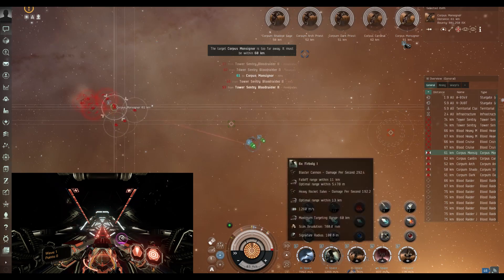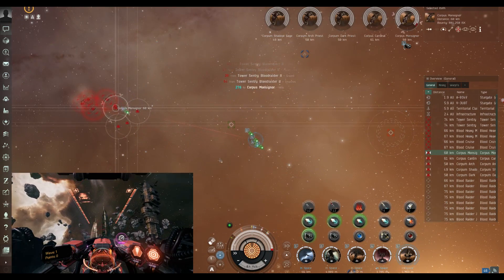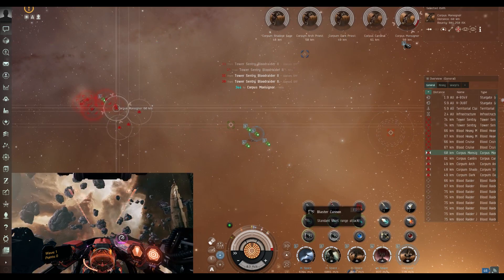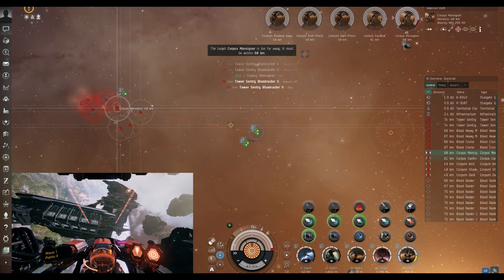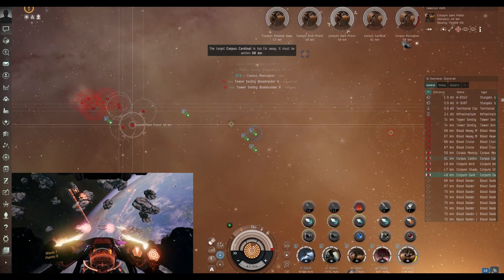Secondly, we'll talk about why on earth Valkyrie is not linked to EVE still. I know there's a massive coding challenge with that, but imagine if there was a window in your ship where you could actually fly one of the fighters. All the code is there — it's just about how you interpret the engine. So we'll come to that.